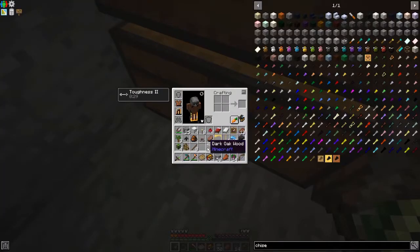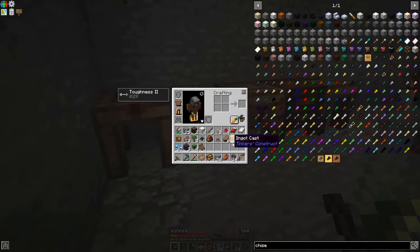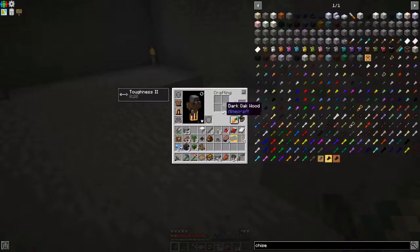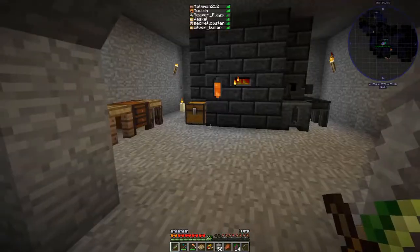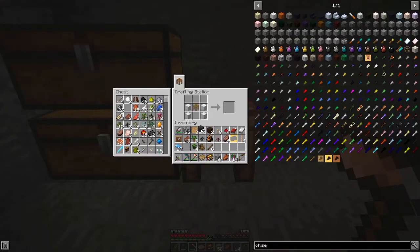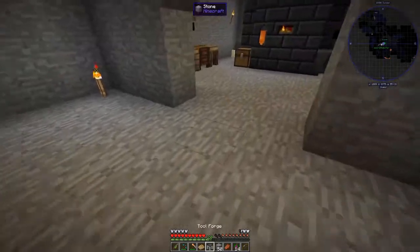I broke it and apparently it doesn't drop itself anymore, or at least that's what I'm assuming because it's not in my inventory. I'm gonna pause the episode for a second and I'll be right back. I almost forgot to unpause the recording. Did I get this right the first time? An Iron Tool Forge.